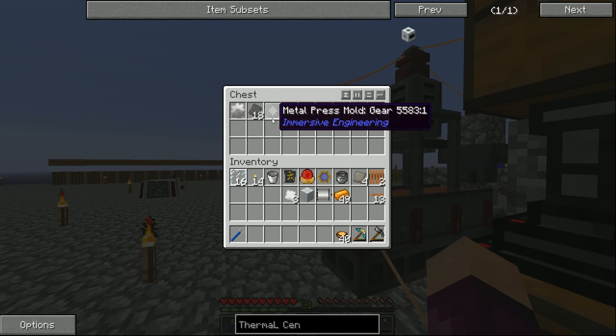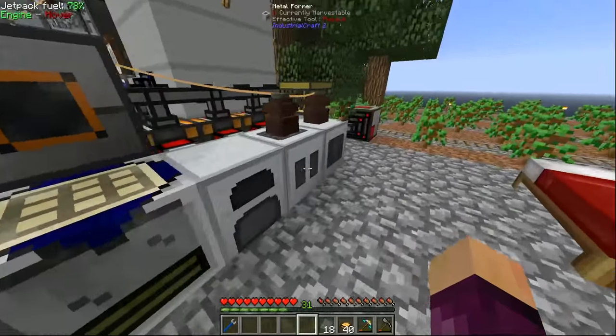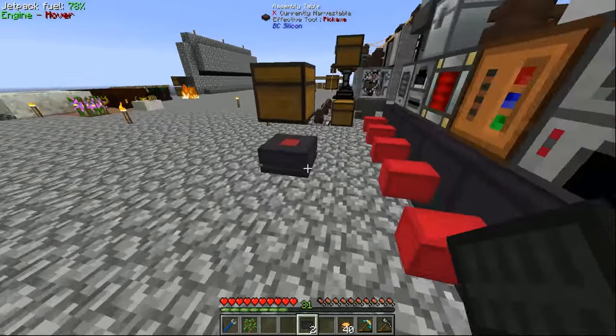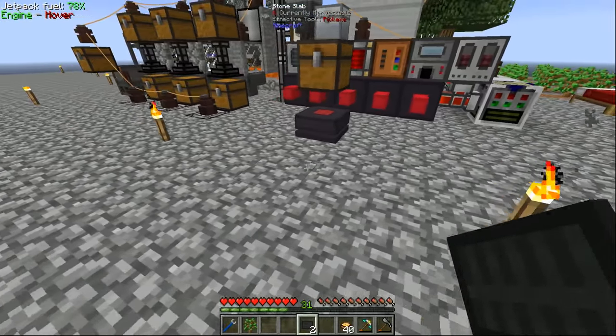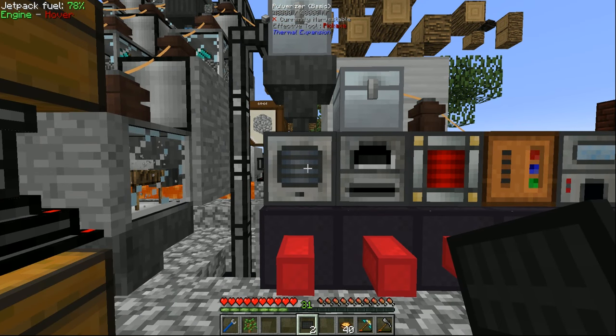We can take those steel plates and compress them up in the compressor into some compressed steel plates, which can then be used as the final part of actually making the machine frame. While we're at it, I want to take a bit of a detour and work on upgrading our current Thermal Expansion machines.